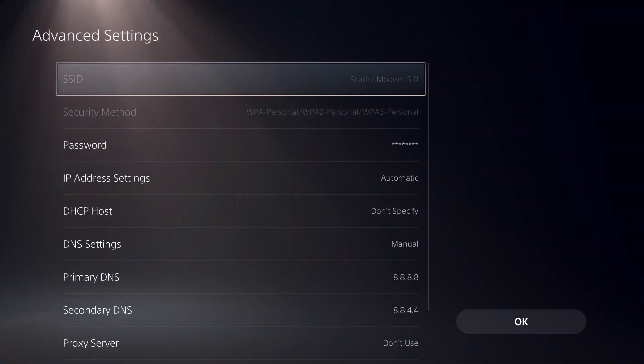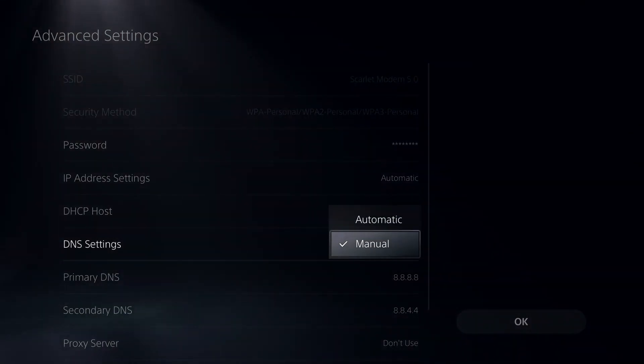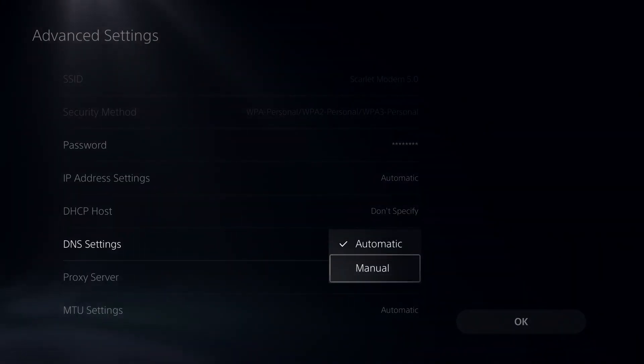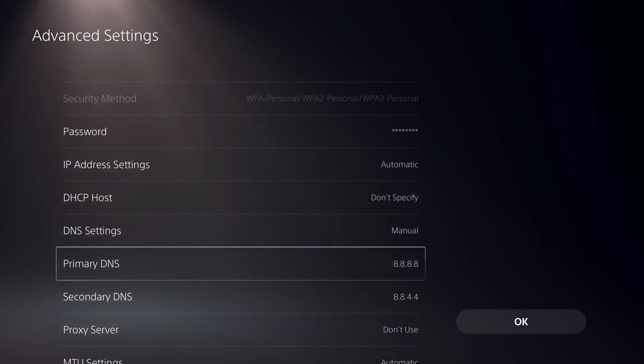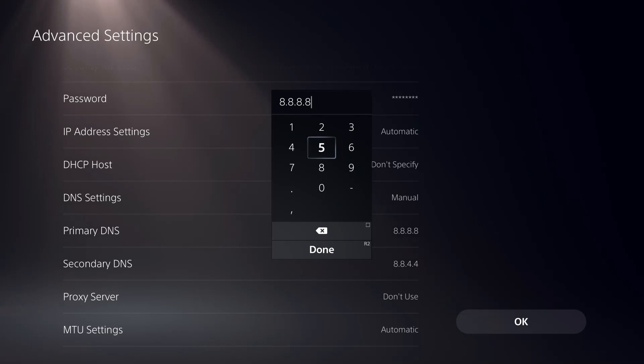In Advanced Settings, go to DNS Settings. On yours it's going to say 'Automatic,' but you want to change it to Manual. Now you can fill in a DNS code. You can see I'm already using a DNS code on my screen — you can pause the video and copy the DNS code I have right now.